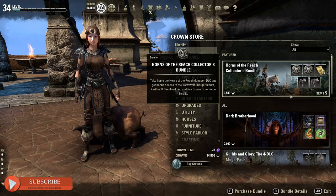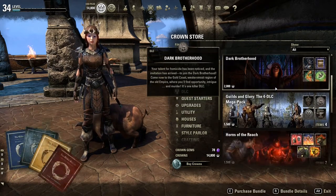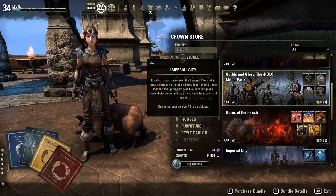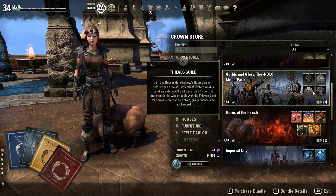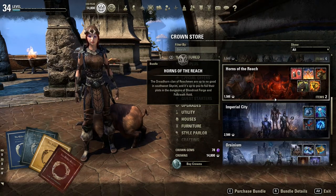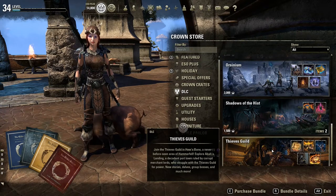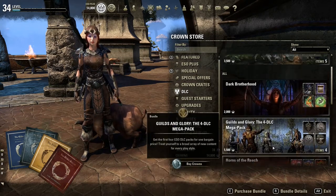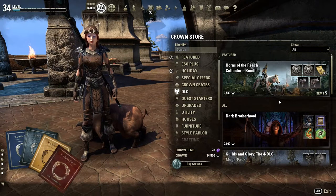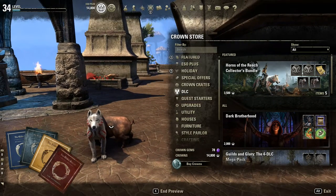Elder Scrolls Online has had several downloadable content add-ons since launch, and these are called DLCs. These DLCs are basically content add-ons or game packs that are add-ons to the basic standalone game that give you access to new maps, new content, and new fun things to do.